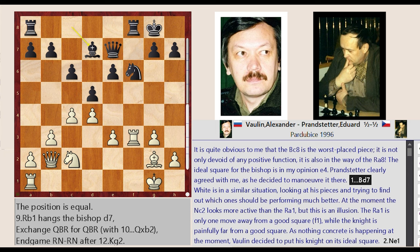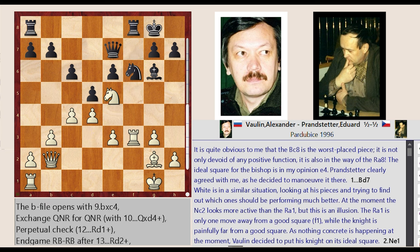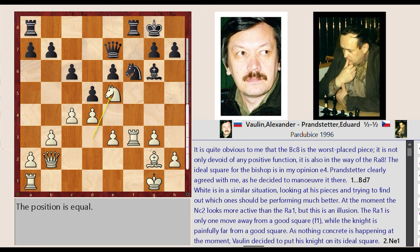As nothing concrete is happening at the moment, Volan decided to put his knight on its ideal square: Knight C2 to E1. Bishop D7 to E8. Knight E1 to D3, Bishop E8 to G6, Knight D3 to E5, Bishop G6 to E4. Both players have achieved their aim and the position can be said to be in balance.